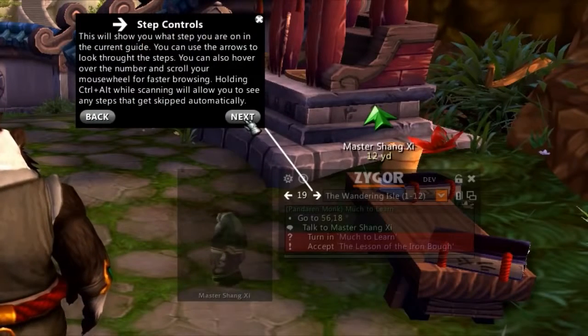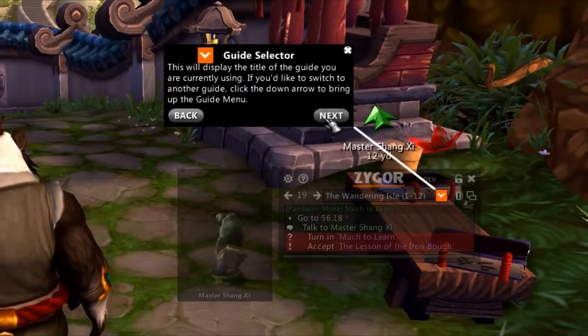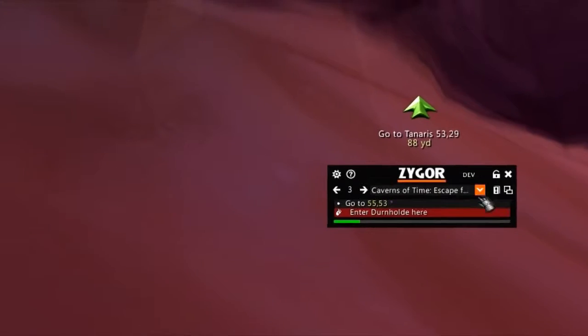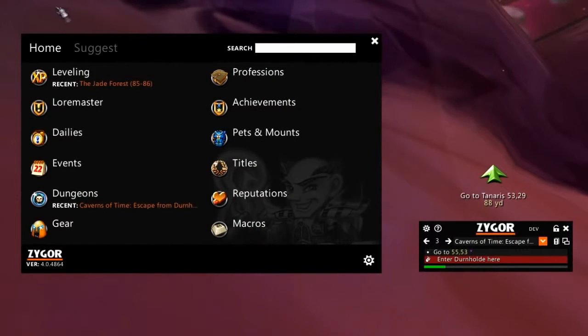If you've used Zygore Guides before, you've probably noticed the fresh new modern design of the guide viewer. This is the new default theme in 4.0 called Stealth. It's intended to be a cleaner, simpler interface that brings the important elements to the front and minimizes the clutter. It carries over many of the things that worked in our previous midnight theme with a couple key changes.